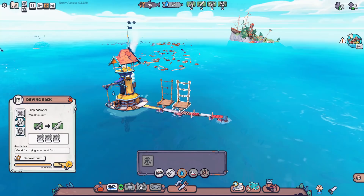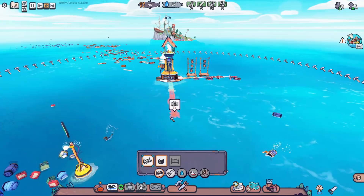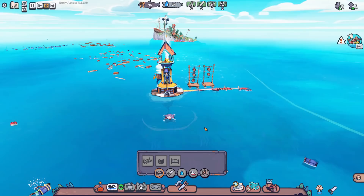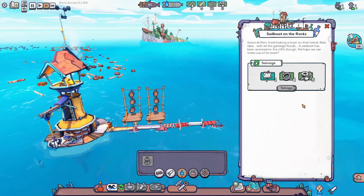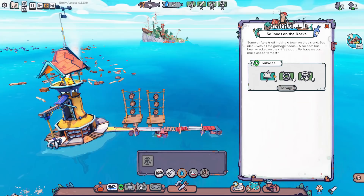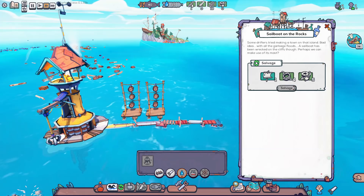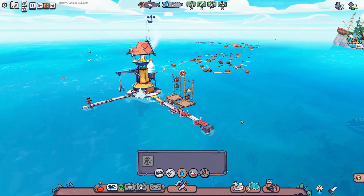We'll get another drying rack going — double wood production to get a whole bunch of dry wood. We want to build living quarters for our people, so we'll extend down this way. We're going to need a workshop to make firewood and a distiller to produce water. There's also a point of interest — a sailboat wrecked on the rocks that we can salvage for a mast, rope, and metal scraps. Salvage points can also yield research points, which let us unlock new technology.